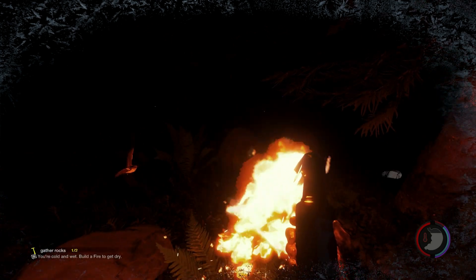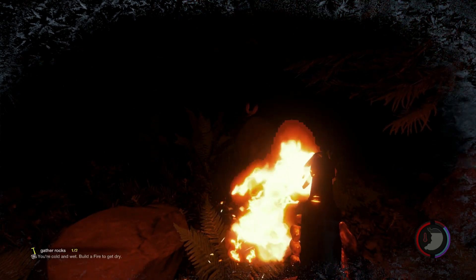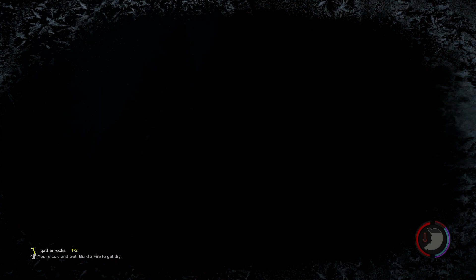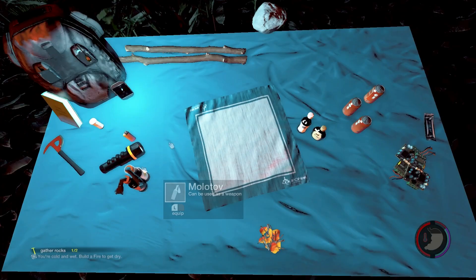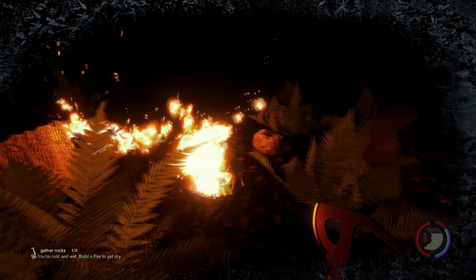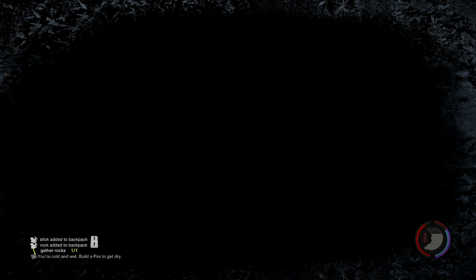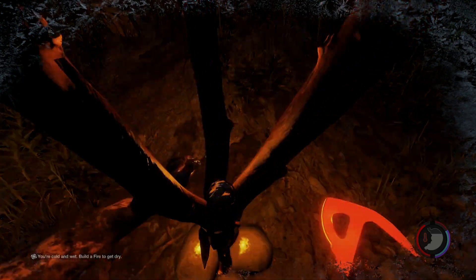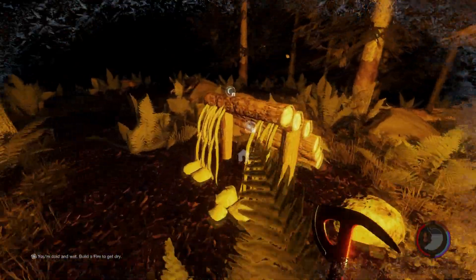It looks like my stamina bar is purple, so I guess being cold does matter now. The problem is if I drop this thing - in order for me to do anything I'm going to have to drop this thing. It just automatically picked it up. Why can't I take that out of my hand? That's frustrating. I really wish they would fix that. Now at least you guys can see, although it's probably for the worse because now they're going to be able to spot me. But honestly I don't care. Let's see if we can sleep again and change it to day.